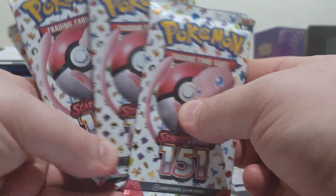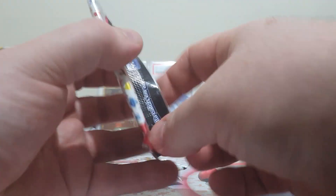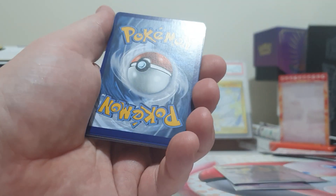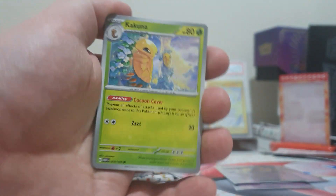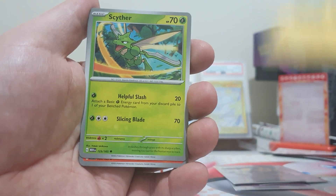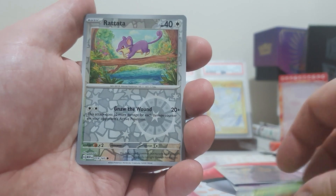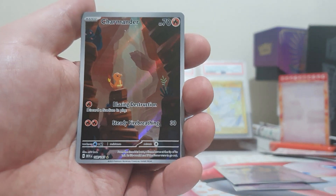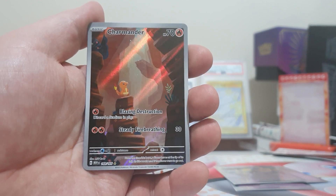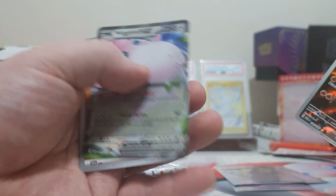We do still have four booster packs, looking for more EXs. We've got a Kakuna, Poliwag, Ponyta, Pikachu, Scyther, Charmeleon, Parasect, a Rattata Reverse, and a Charmander Illustration Rare — fantastic! And a Wigglytuff EX as a non-Holo Energy at the back too. This was a fairly decent pack.